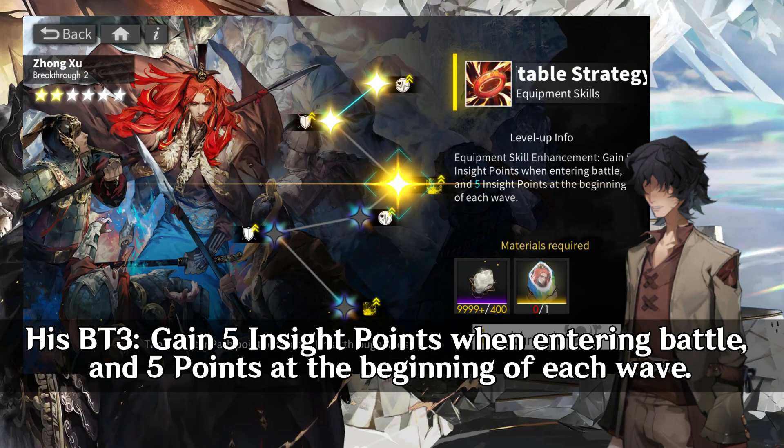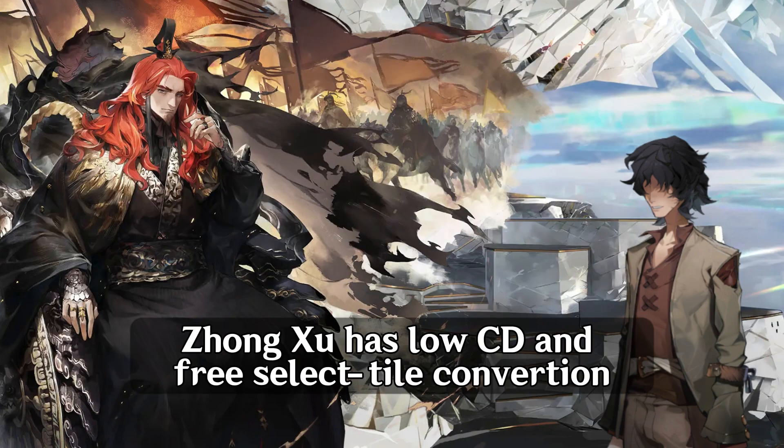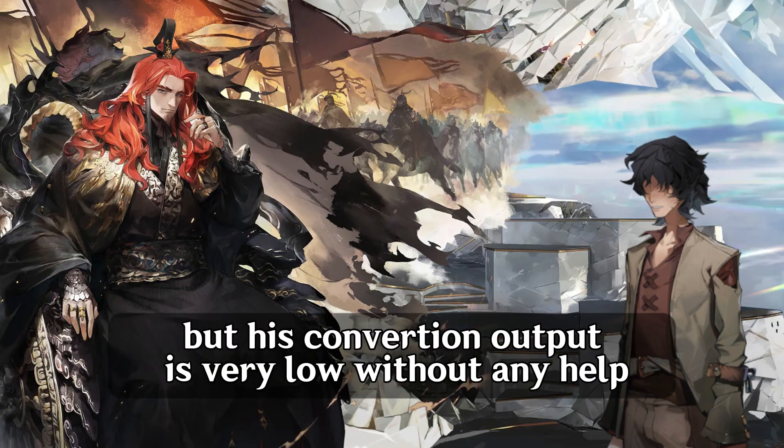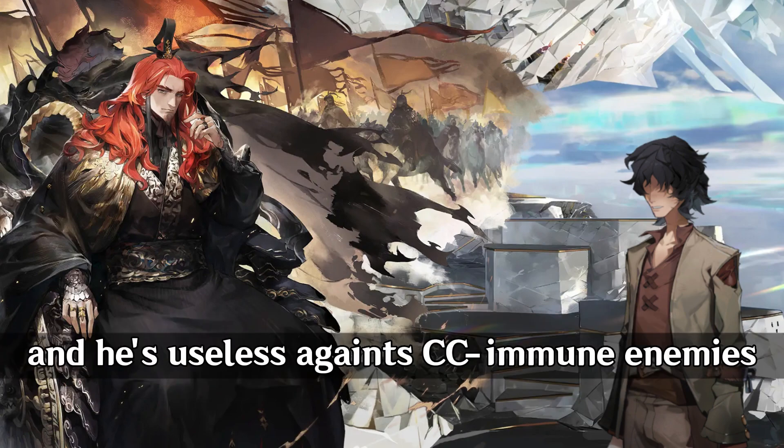His BT3: gain five insight points when entering battle, and five points at the beginning of each wave. And his MBT: Jongsu gains insight points whenever he passes through tiles of any element. Jongsu has low CD and free select tile conversion, but his conversion output is very low without any help, and he's useless against CC immune enemies.